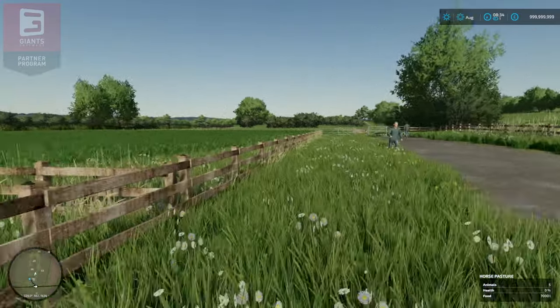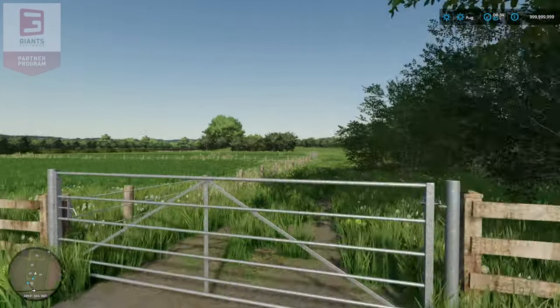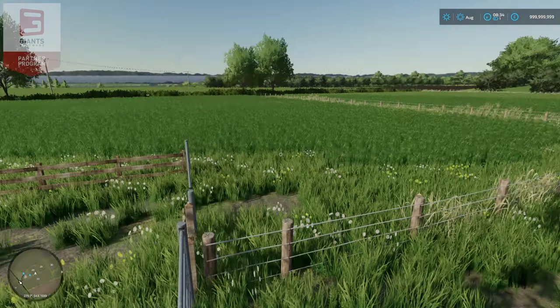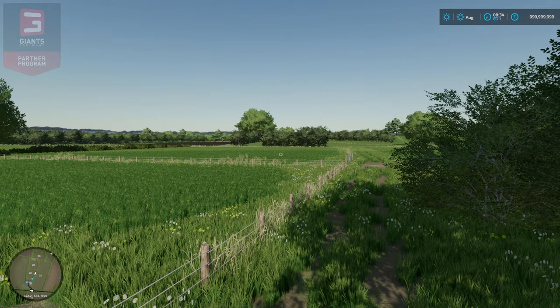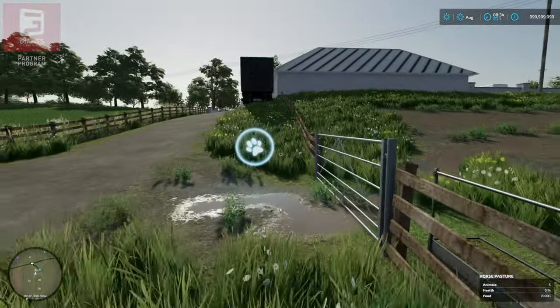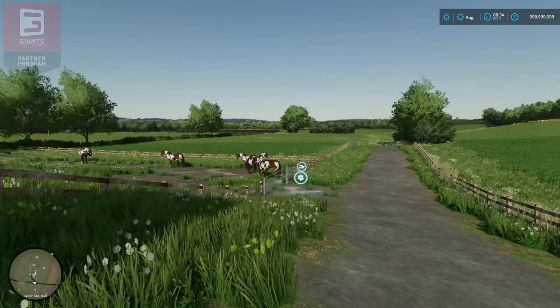There's grass meadows all the way down here, so you could build in more horse pastures. I think IRL there are probably more horses along these little meadows. You could build them in yourself if you wish. There's a track that leads all the way down to them.